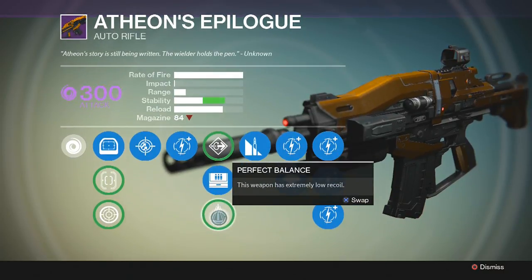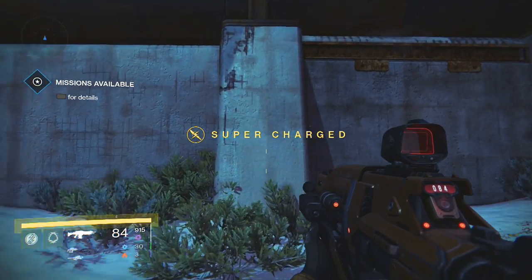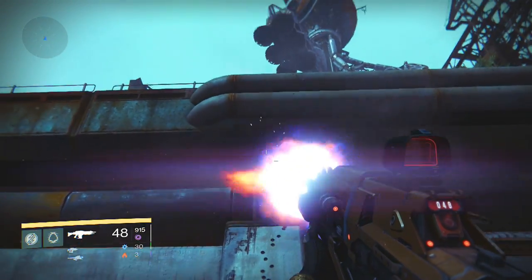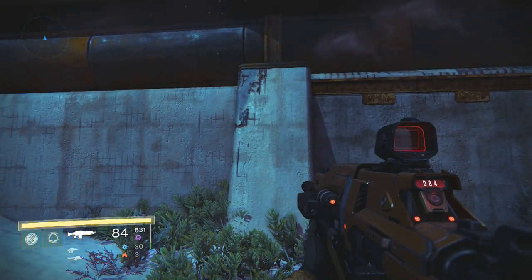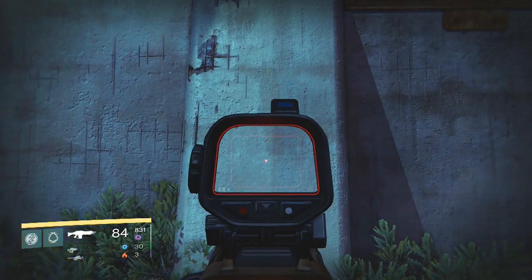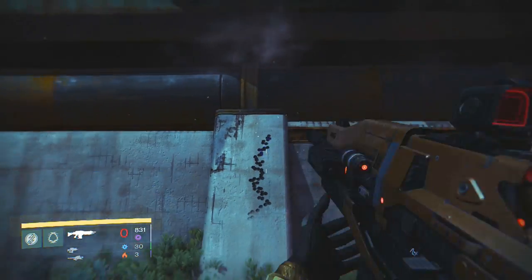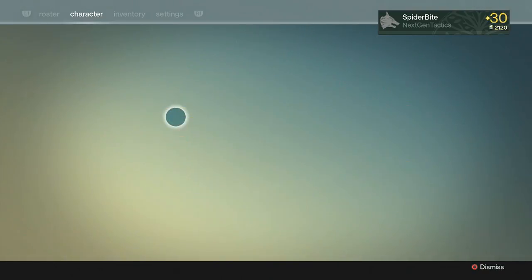Let's look at the recoil. I'm going to hip-fire this and see where it goes without controlling it with the left analog stick. Atheon's Epilogue fires at approximately 884 rounds per minute — definitely the highest rate of fire of any weapon. There's quite a bit of vertical recoil and slight horizontal recoil when hip-firing. ADS-ing reduces it significantly. Definitely not a hip-firing gun — your recoil is going to be ridiculous unless you can control it.